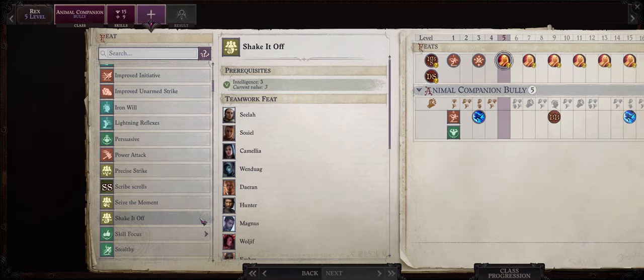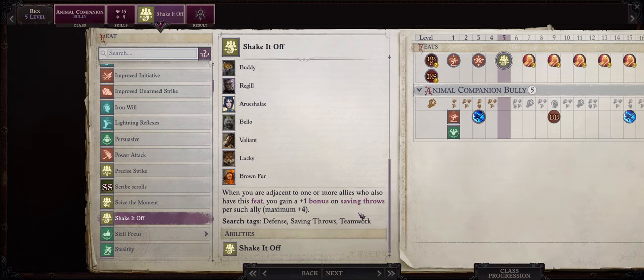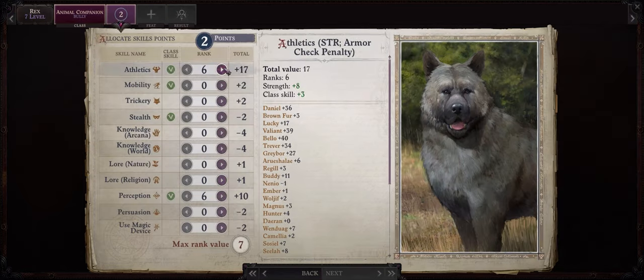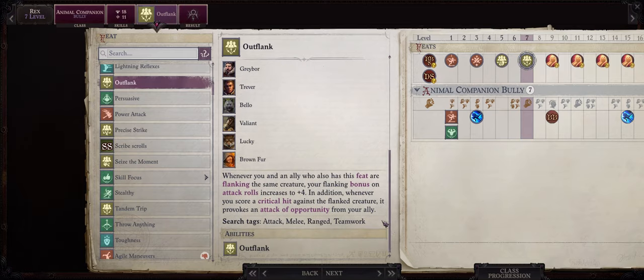At level 5 I would recommend you get the feat Shake It Off. This teamwork feat is very useful and will help increase our pet's saving throws. Pets do have high Fortitude and Reflex, but tend to have very low Will — and Will is basically the save targeted by most annoying crowd control effects used by the enemy. For level 7 there's really only one feat we should pick, and it's without a doubt Outflank. Outflank is an amazing feat and a must-have on every single one of your melee characters, including pets.